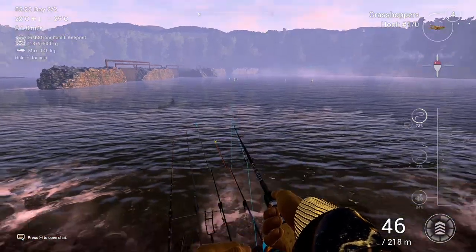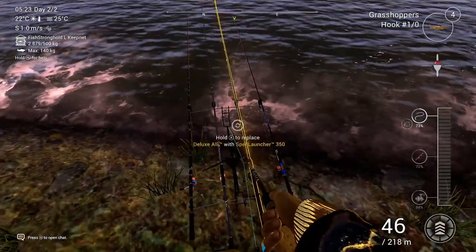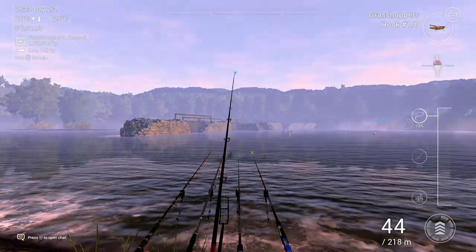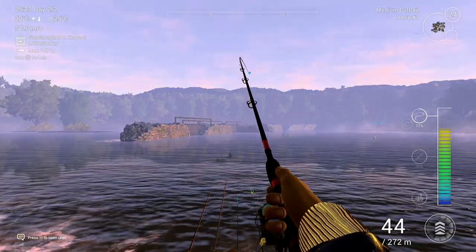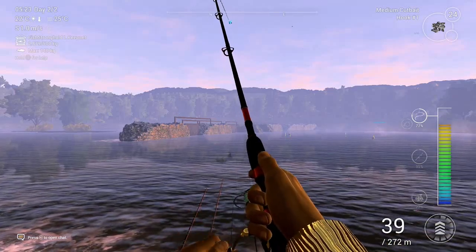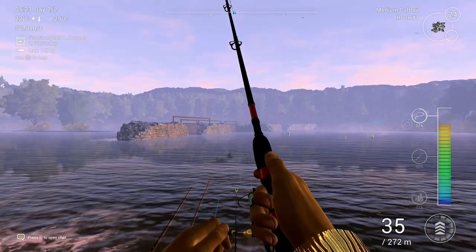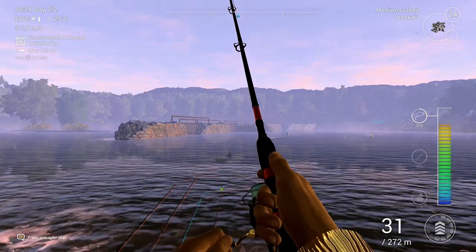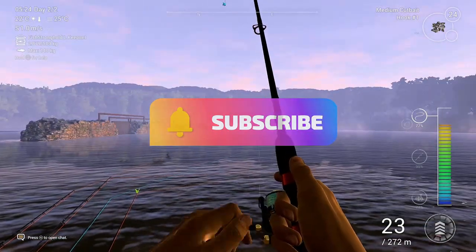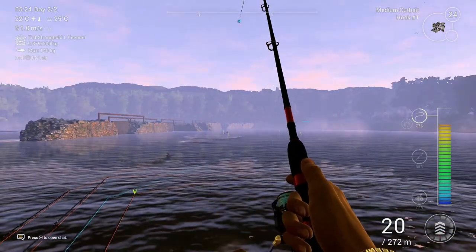Welcome back to another episode of Fishing Planet with 747 Fishing. Today I'm showing you how and where to catch the trophy European eel at the Tiber River in Italy. I'm just fishing opposite that retaining wall — or broken wall — and I'm going to show you on the end of the video the exact location.